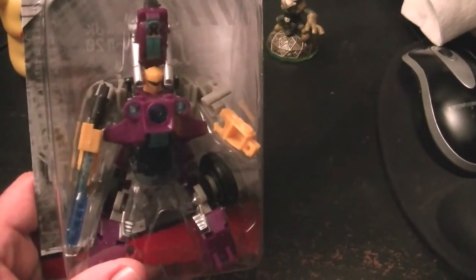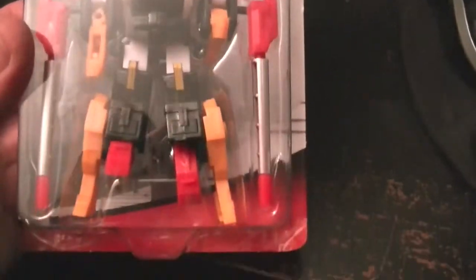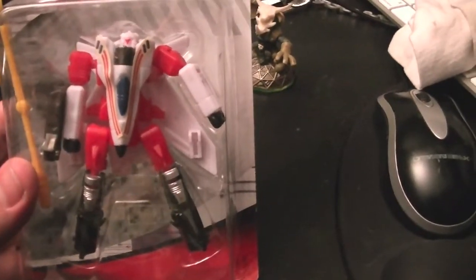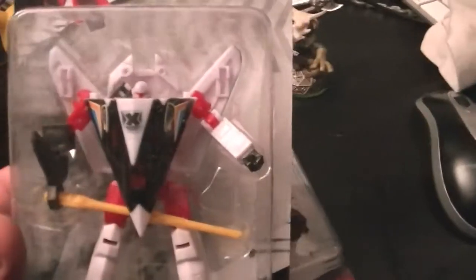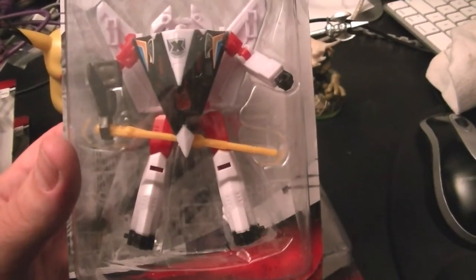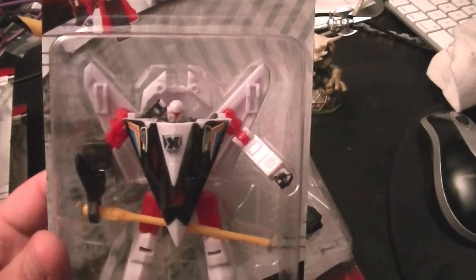Let me go ahead and show you them in the box, and then I'll pull them all out. Now this is the motorcycle guy. This is the guy that I am unable to identify — he comes with all kinds of crap, looks like he might be a lion. This is one of the jet guys, and the highlight of the series is this guy because he turns into a stealth bomber. Let me take a little break and I'll come back and show you what these guys look like once they're opened up.